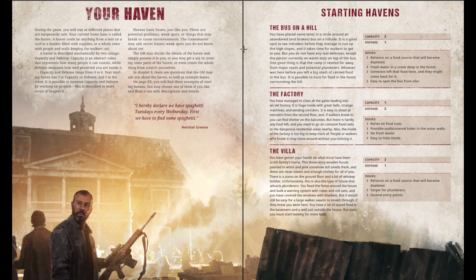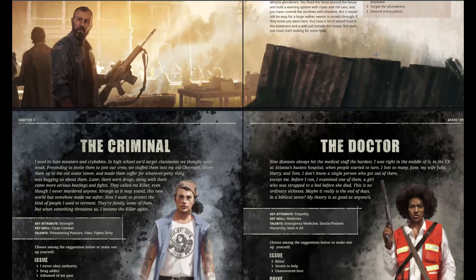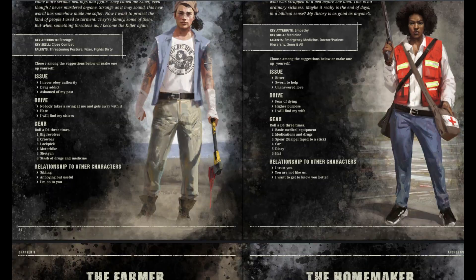Instead of having the Arc as we have in Mutant Year Zero, here we have the Haven. There is no mechanic for projects and improvements as in Mutant Year Zero, but at least we have the Haven, and one could adapt or create some kind of mechanic on top of it.